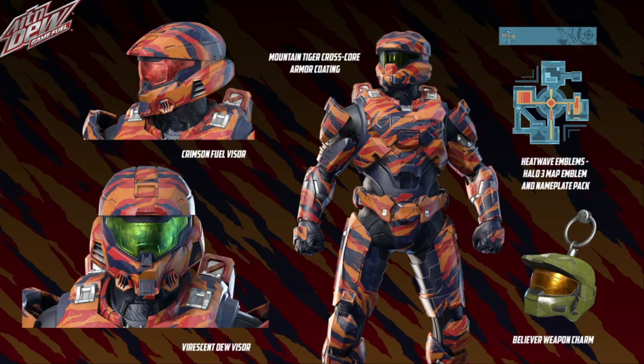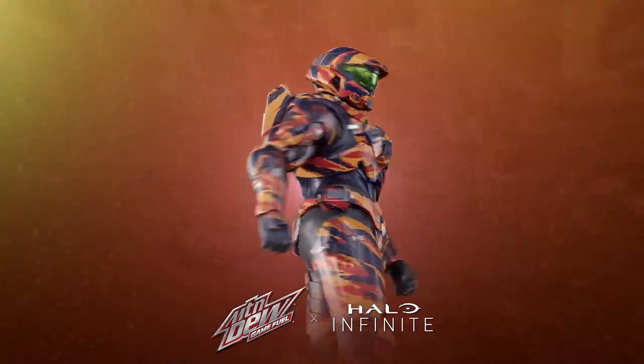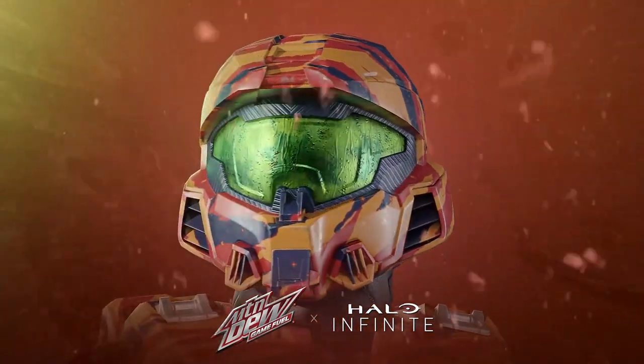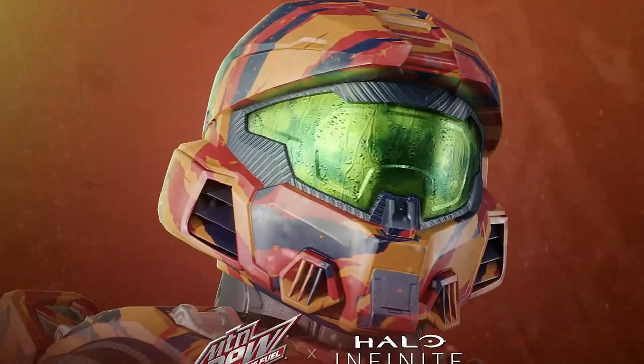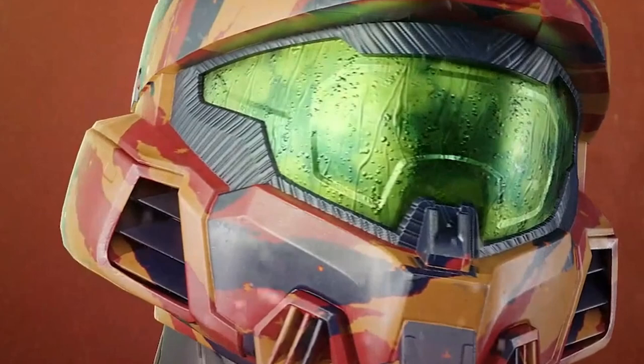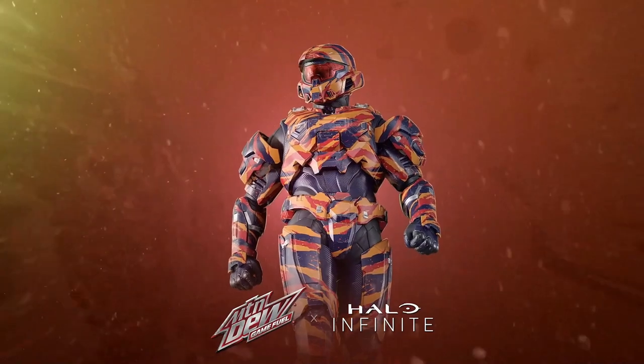The first visor is the Vericent Dew Visor — it's a green Mountain Dew color-style visor with a carbonation effect on it, basically supposed to look like the literal soda slapped onto your visor. We also got a red version of it as well.